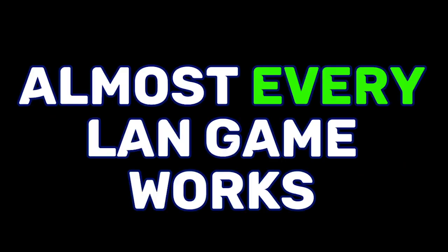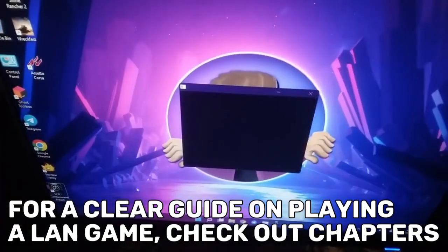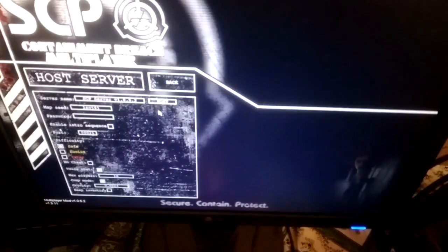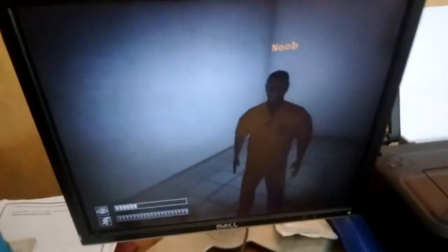Let's say you followed my method successfully. This is how we're going to play any LAN game after that. Get both computers running, open up the game, create a server, and join through the IP address. It's that easy — no software, nothing required at all. So enough with the explanation, let's get into the video.